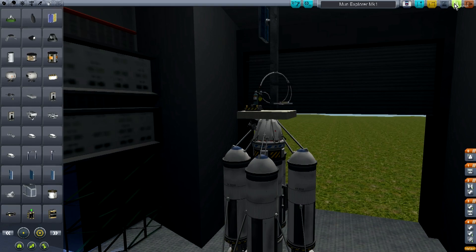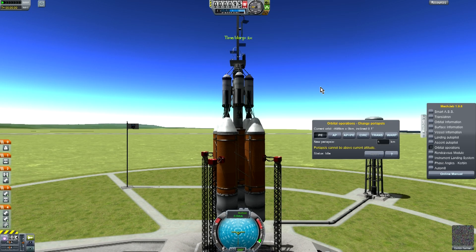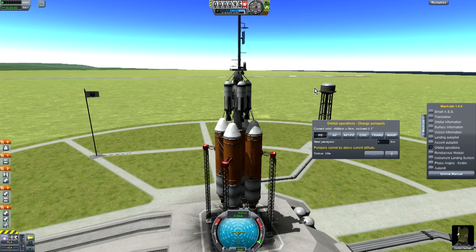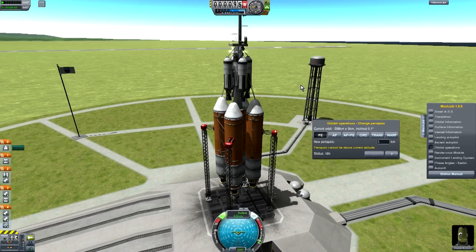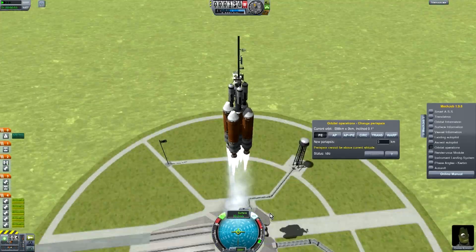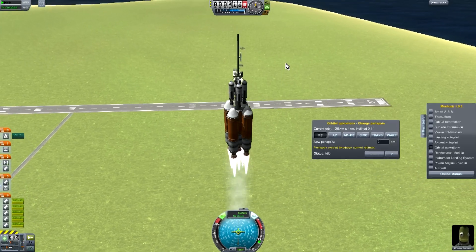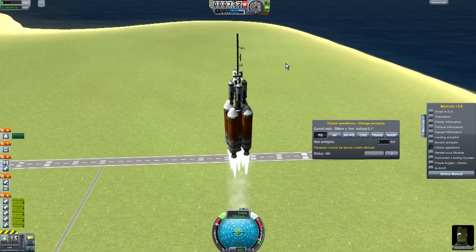Launch. I'm gonna try to touch down on Eve. I'm gonna make this the Eve Explorer. Launch! Yeah, this looks really ghetto. Looks stable enough. If I didn't have those RCS functions I would've been screwed, but we have them — so it's good.